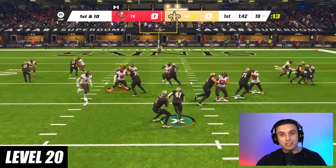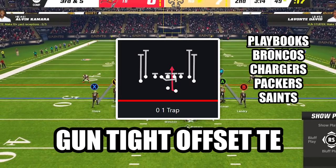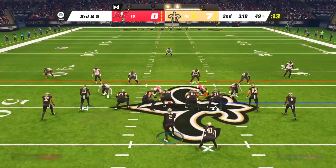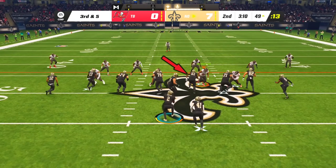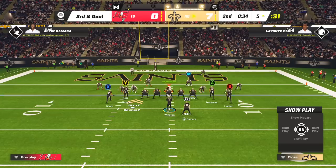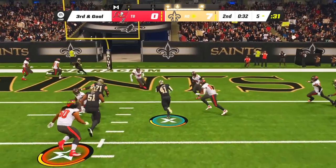At level 20, this is one of the best shotgun run plays in the entire game. The play is 0-1 Trap in the formation Gun Tight Offset Tight End, and it works so well because of the trap blocking scheme where the right guard climbs to the second level while the left guard pulls and picks up the unblocked defensive tackle. As long as you're patient and wait for that block to be made, you'll be rumbling up the middle for some huge gains.